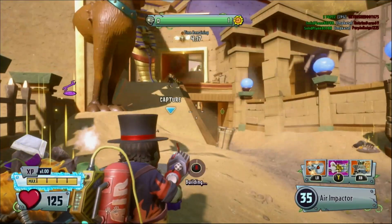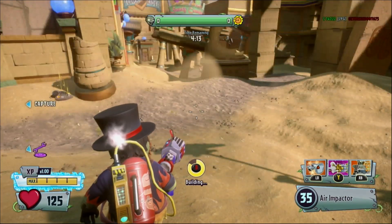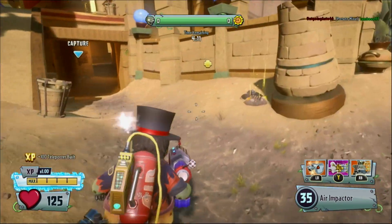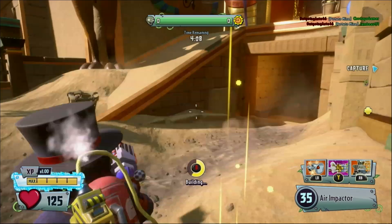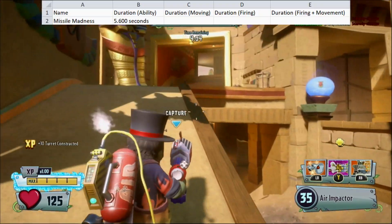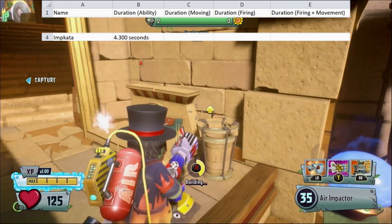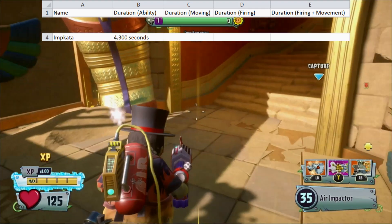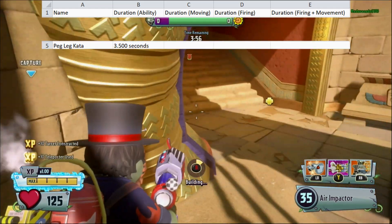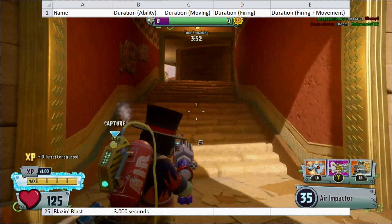Most weapon abilities only last for a certain amount of time. Rooted abilities are the exceptions, as they only end if you run out of ammo or cancel prematurely. Some abilities also run faster when being actually fired or while moving. Missile Madness lasts for 5.6 seconds, 1.2 of those seconds being the time before it fires. Imkata lasts for 4.3 seconds, Peglikata lasts for 3.5 seconds, Turbo Twister lasts for 4.6 seconds, and Blazin' Blast lasts for 3 seconds.